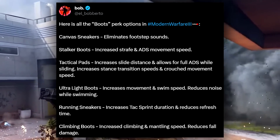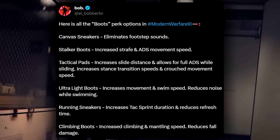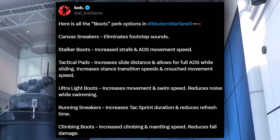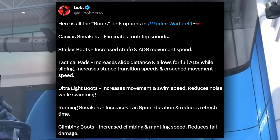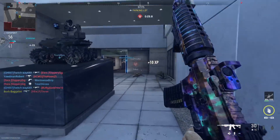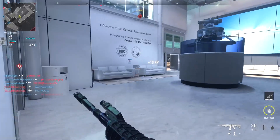Running Sneakers will increase your Tac Sprint duration and reduce the refresh time of your Tac Sprint — kind of like a take on Marathon or Extreme Conditioning from previous CoD titles. Then Climbing Boots will increase climbing and mantling speeds and also reduce fall damage.